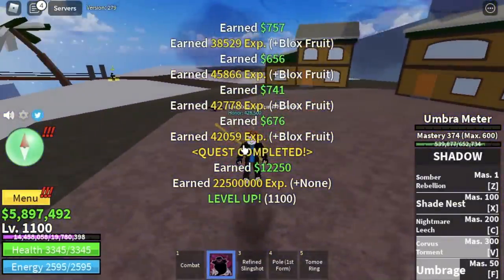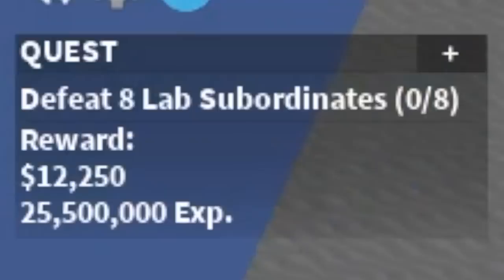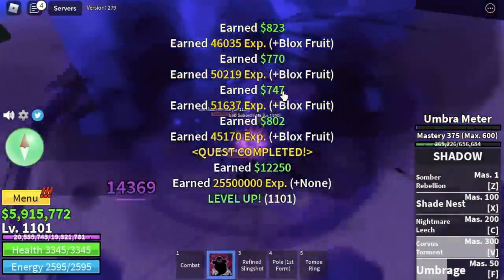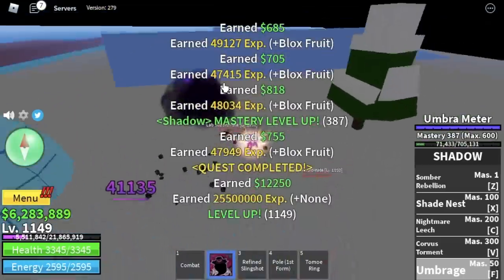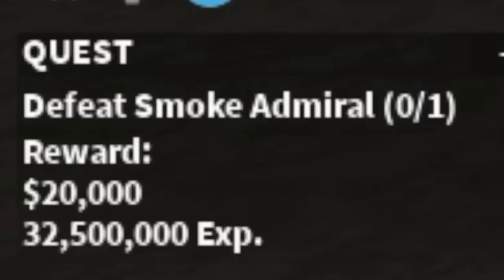That's kind of fast, right? Next up, Hot and Cold. We have two mobs here — first is the Lab Subordinate. Same strategy with almost all of the mobs — we're going to do our VF combo. Do this until level 1150, and after that, Smoke Admiral.